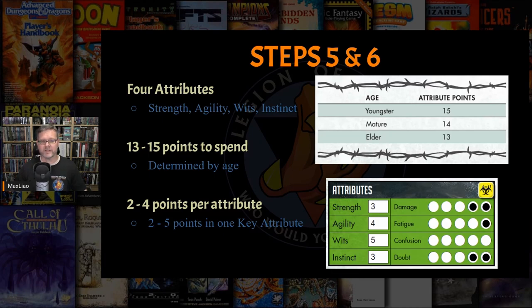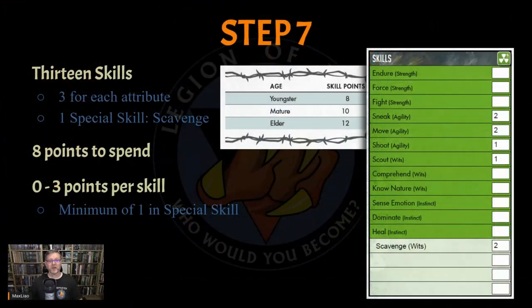Let's continue on to step 7: Skills. There are 12 basic skills in the game — 3 skills for each of the 4 attributes — and any character can learn these 12 basic skills. There's also one additional special skill determined by the character's role, which can only be learned by a character of that specific role. This gives every character a total of 13 skills. If you haven't played a Year Zero Engine game before, know that those 13 skills really do cover any action you may want to perform.